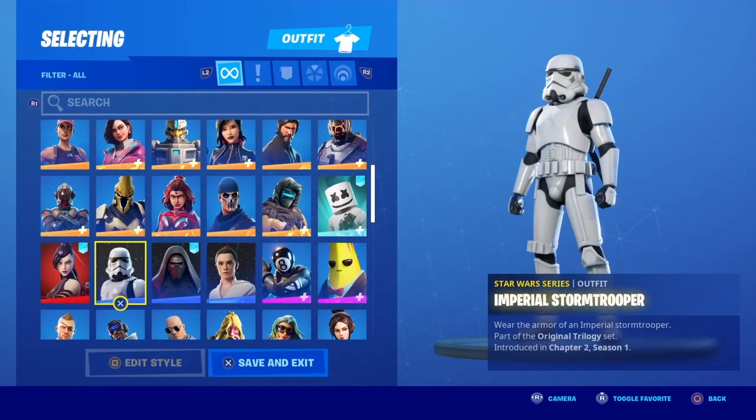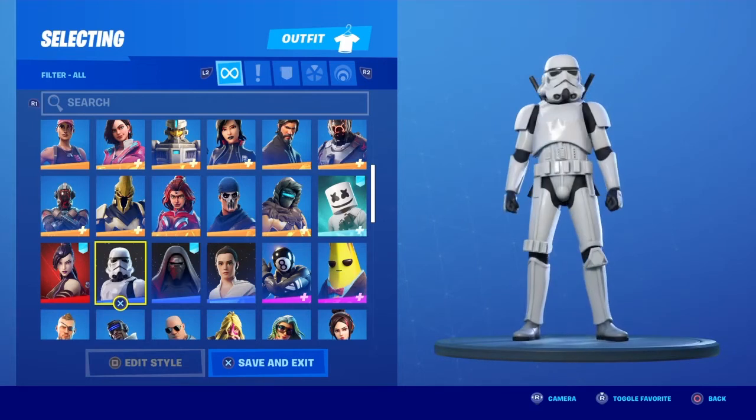Psylocke — I like this skin a lot, it's really clean. Imperial Stormtrooper — I'm a Star Wars fanboy, don't at me. I got the Stormtrooper when it first came out, not knowing that Rey and Kylo would come later.